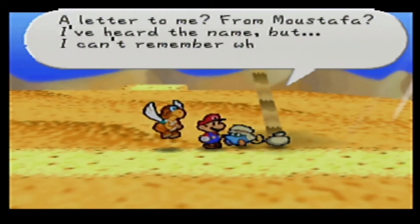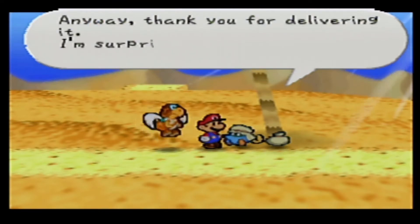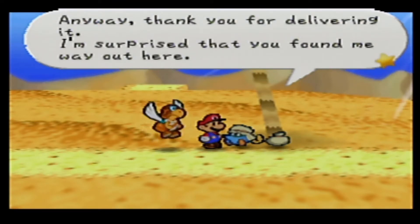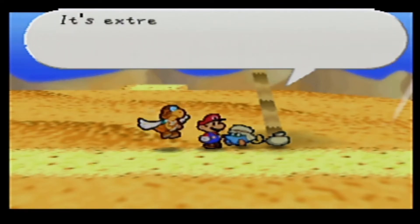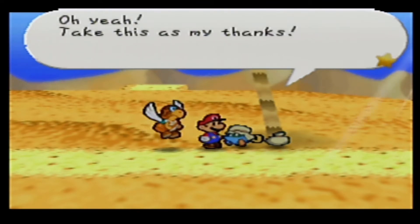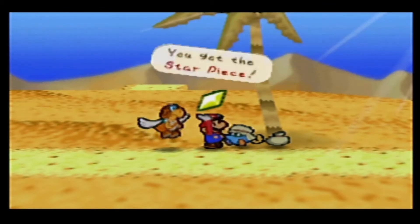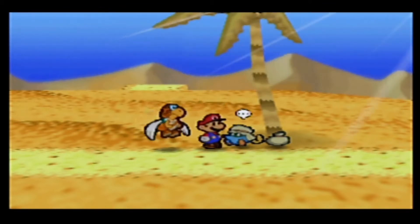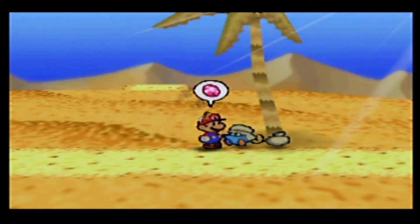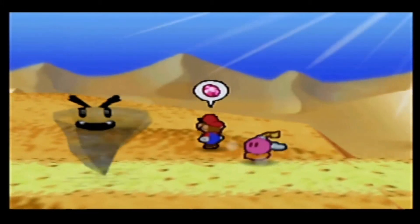A letter to me, from Mufasta? I've heard the name but I can't remember who he is. Thank you for delivering it — I'm surprised you found me way out here. I just passed you like 10 minutes ago! Take this as my thanks. I think we get star pieces from most of the letters we're gonna deliver. Now I'm gonna upgrade Bombette — she's super strong!